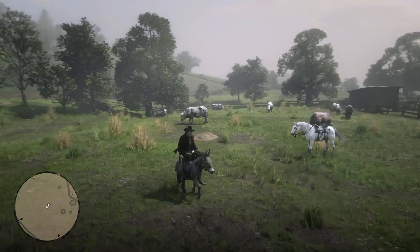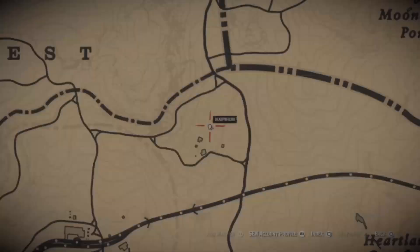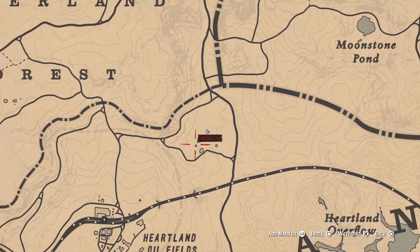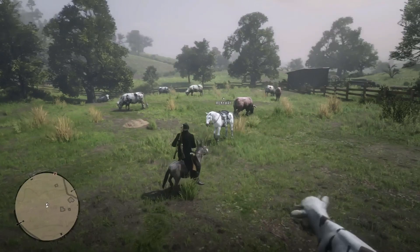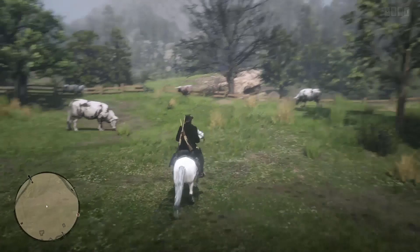So right here I'm in a pen in this farmland — it's above the Heartland Oil Fields. If you look on the map, you can see these houses and this farmland. It's to the left of Emerald Ranch and Emerald Station, and to the right of Valentine. So if you make your way from the right of Valentine and go up from there toward the Heartland Oil Fields, you'll see this farmland with a pen and a bunch of cows.